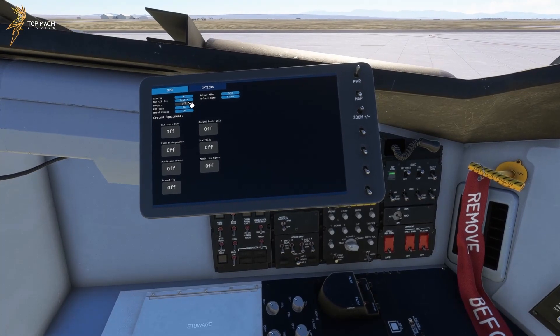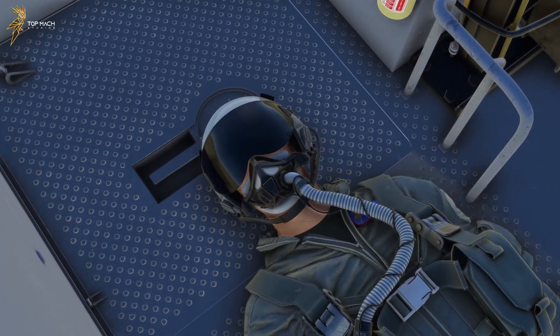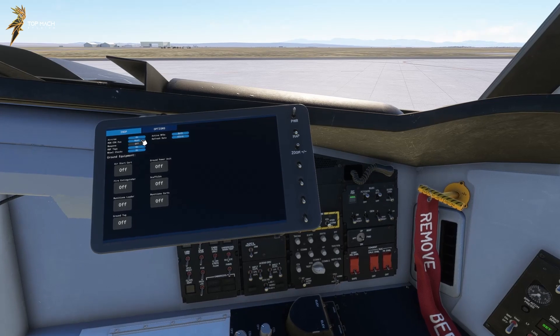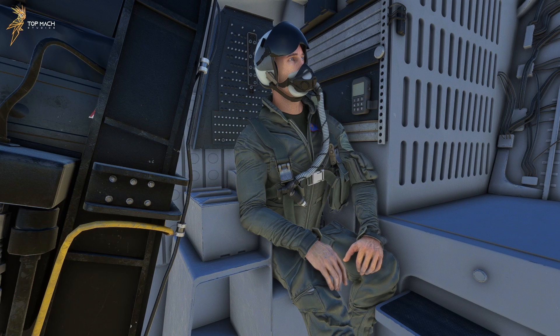The position of the mission commander can also be customized, with three options to choose from. Seated is the default, placing your mission commander in the co-pilot seat to your right. You can also choose rest, which will place him on the floor behind you, laying down. Or, my personal favorite, you can choose toilet to place him on the lavatory in the back of the B-2. How delightful.